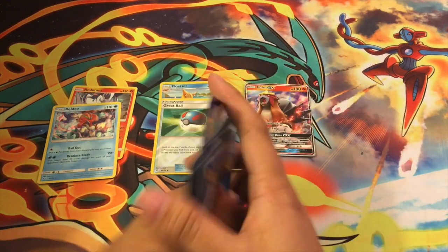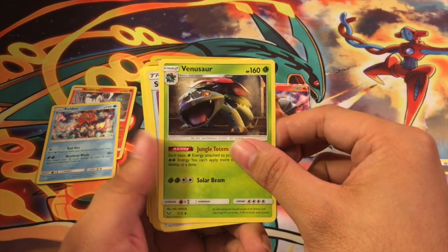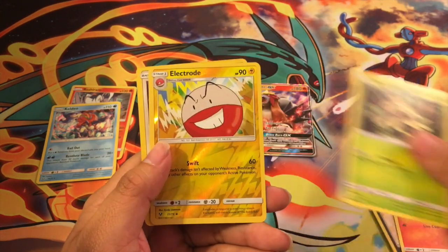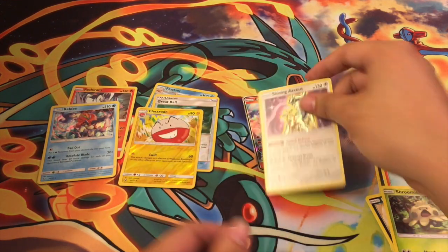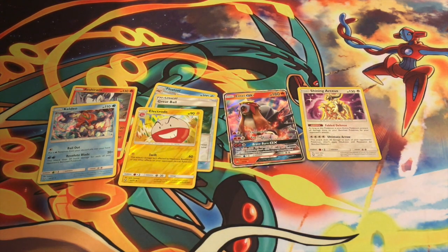Fourth pack: steel energy, Arbok, Venusaur — that's cool — Switch, Minun, Purrloin, Larvesta, Litten, Shroomish, Electrode, and Shining Arceus! So we got a Shining card and a GX — pretty good. In the lore, Arceus is like a godlike figure, and I caught him in my master ball. Praise Arceus — may he continue to bring good luck.